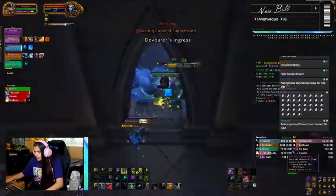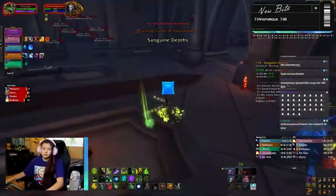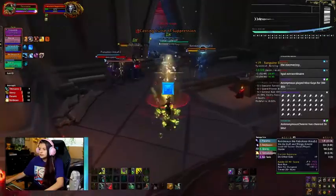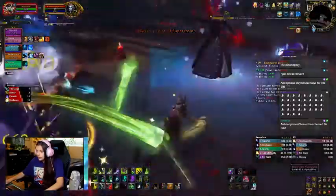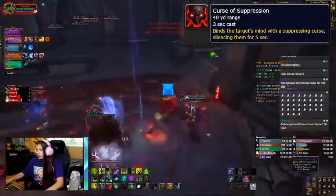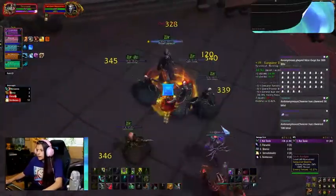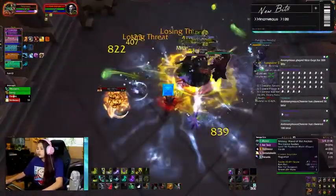This next room has two casters that I pull with the big room. However, you can do this in two chunks to make it safer, because kicking is very important here. These spells hurt, and Curse of Suppression silences your healer or anyone on your team, so you have to make sure you're rotating your kicks correctly — because if these casts go off, you will wipe.